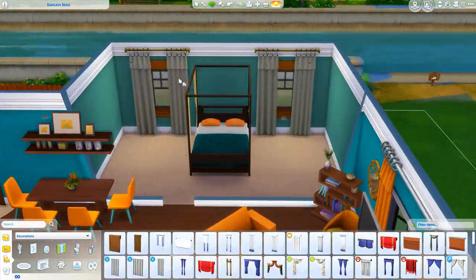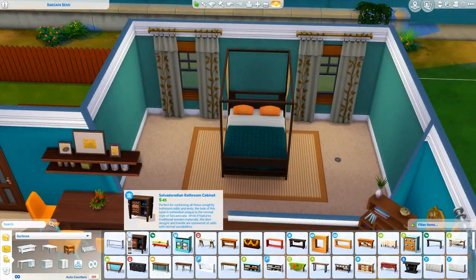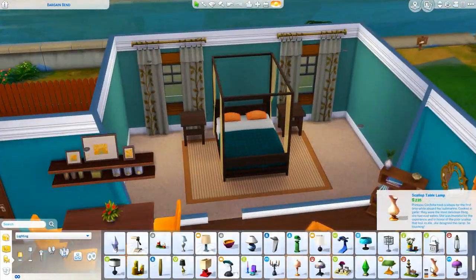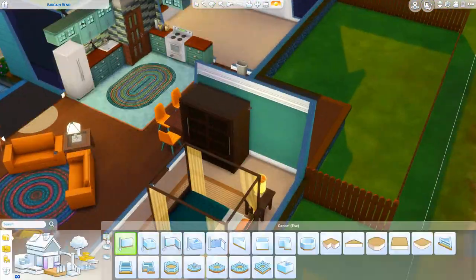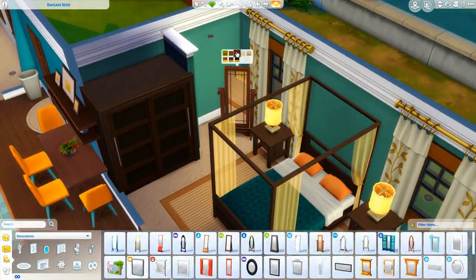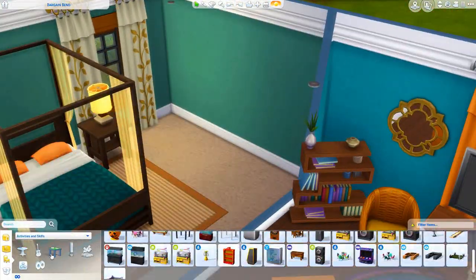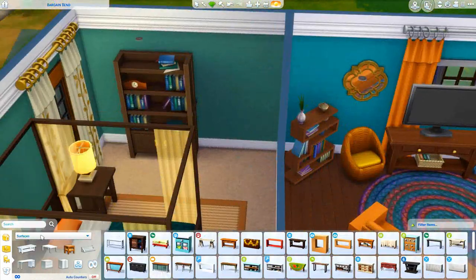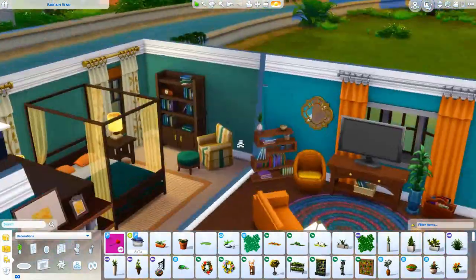Anyways, we're in her bedroom now. I struggled a little bit with the swatching for her bedroom - I could give her a pink bedroom, but I'm OCD about my builds and I want the color scheme to flow from room to room. So I kind of went with that green and orangey bright poppy color. I gave her a little closet area space and then a little chair with a bookshelf, because she is a bookworm and she does enjoy reading.